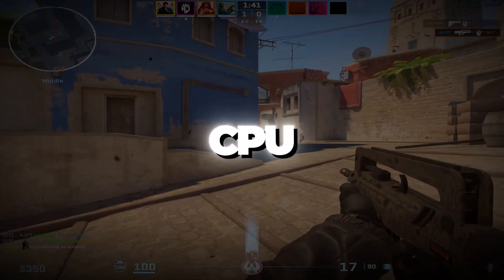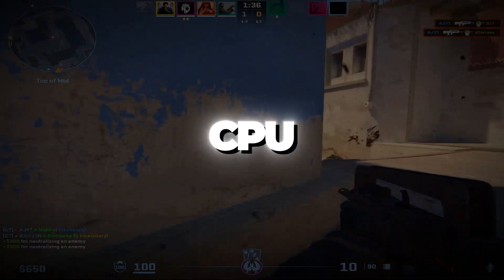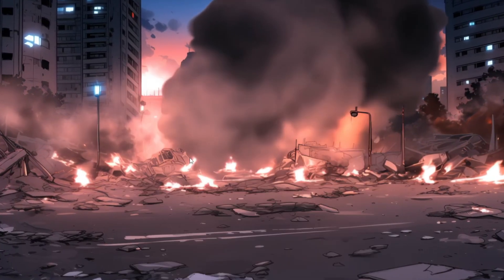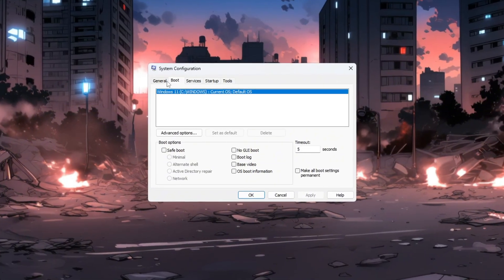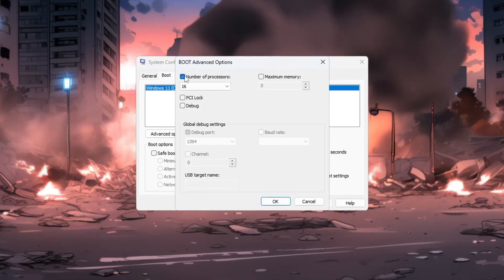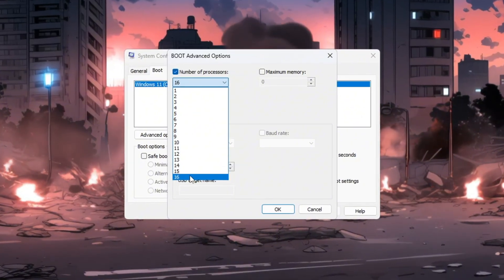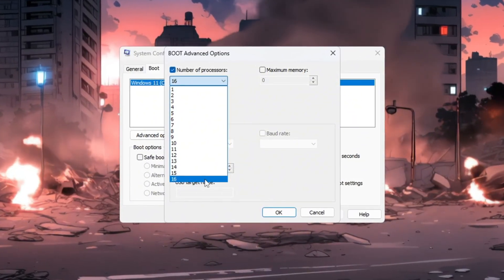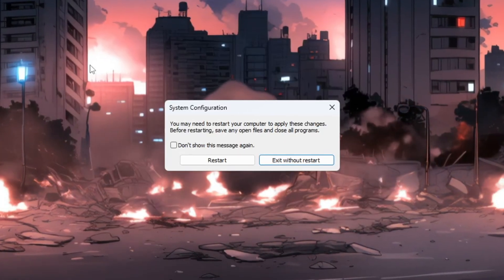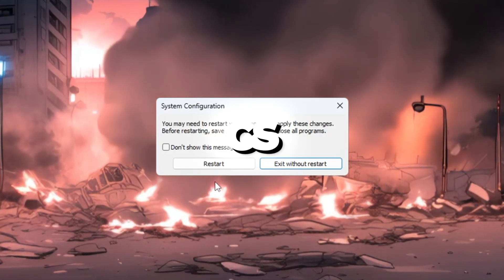Step 7: Use all your CPU cores for CS2. Press the Windows key and type 'System Configuration,' then click on it. In the System Configuration window, go to the Boot tab and click the Advanced Options button. In the new window, check the box that says 'Number of Processors,' then from the drop-down menu pick the highest number available. This tells your PC to use every CPU core. Click OK, then Apply, and click OK again to save. Your CPU is now fully unlocked, and your system will give you better FPS and smoother gameplay in CS2.